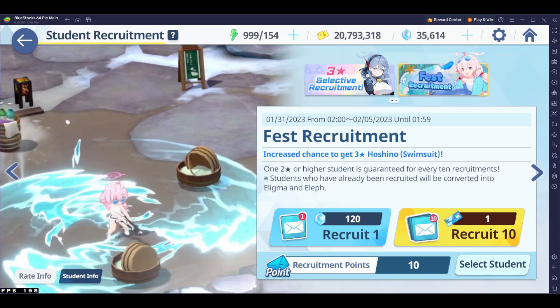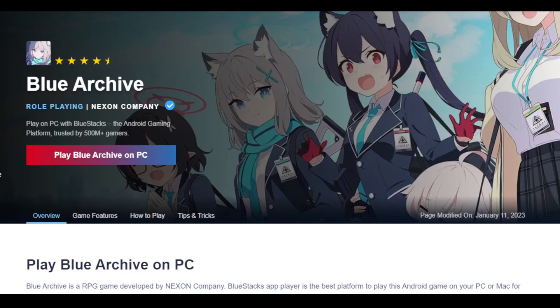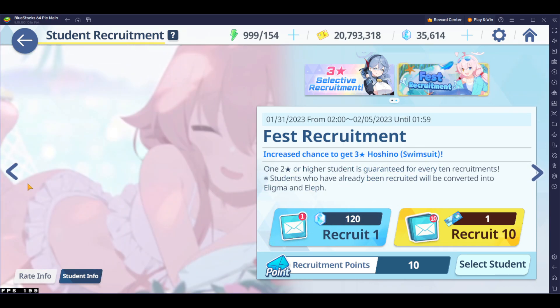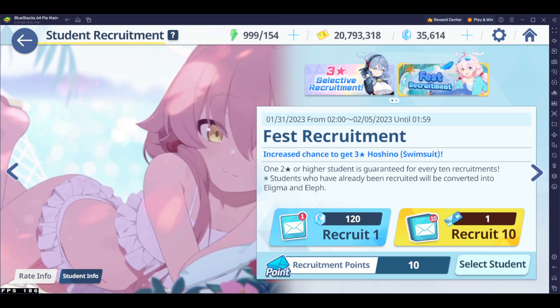Thank you Blue Stacks for sponsoring this video. If you guys didn't know, Blue Stacks recently updated their client. You can now run 240 FPS on your PC playing Android games, and Blue Archive is obviously one of them. You can see that I'm currently at 193 FPS — look how smooth this is. Look at the animation. It is crystal clear.